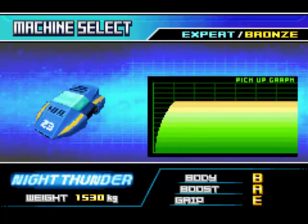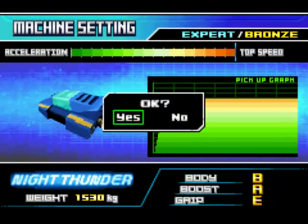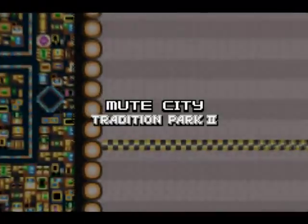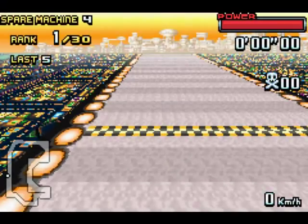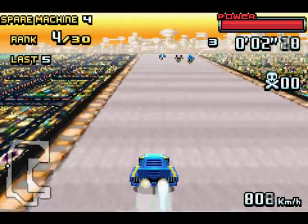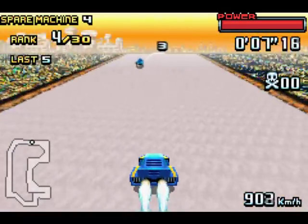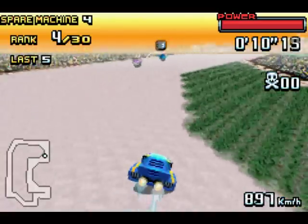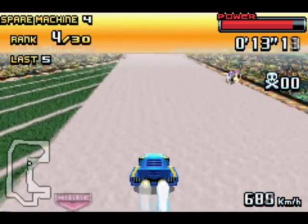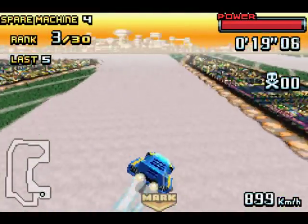First up is the Bronze Cup, and I'm going to be playing this on Expert Difficulty because there is no Master Mode. You haven't seen this screen in a while — it's the Machine Setting screen. The Machine Setting screen only gets used in Grand Prix mode and Time Trial mode. In every other game mode, they just have a preset setting for you to use.